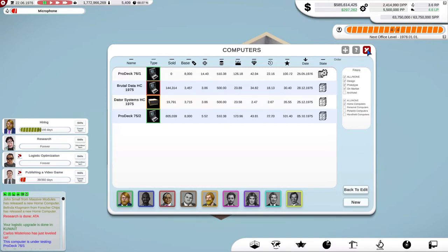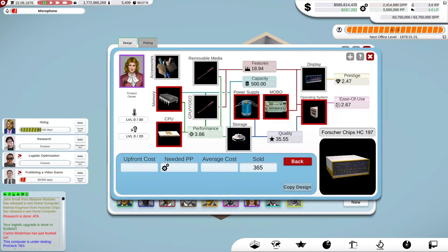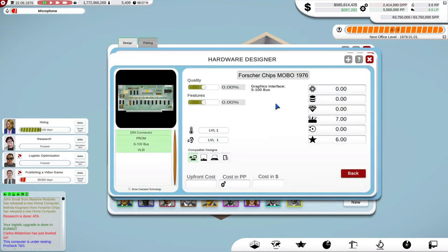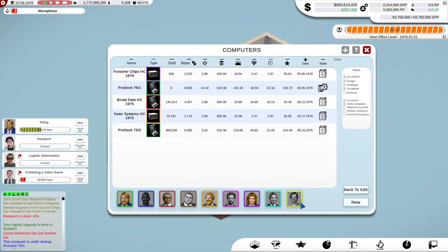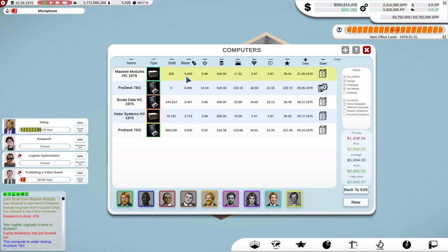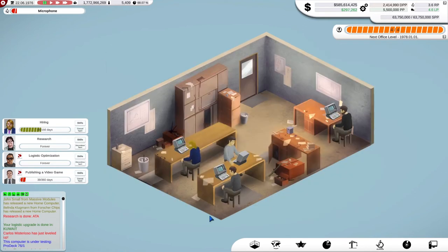Belinda Klugman has released a new computer — they're still on blinking lights, and they've got an accessory: a printer. Their memory has VLSI, which is quite good. But no video card, no removable media, S100 but no SCSI. Massive Modules also have a new one: still blinking lights, not really competing with me in any area. I'm so far ahead of these guys, it's silly, really.